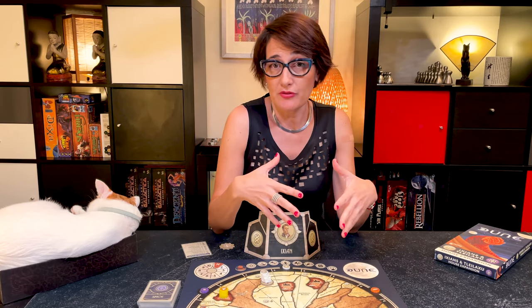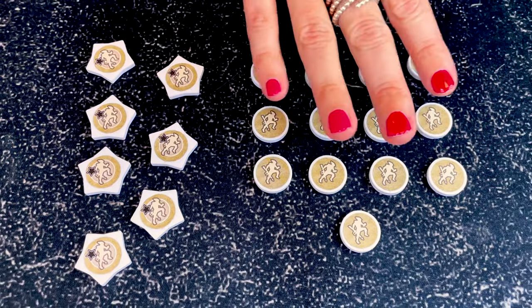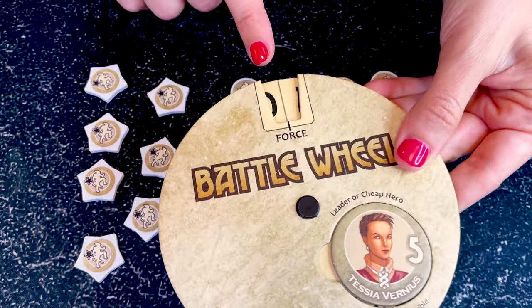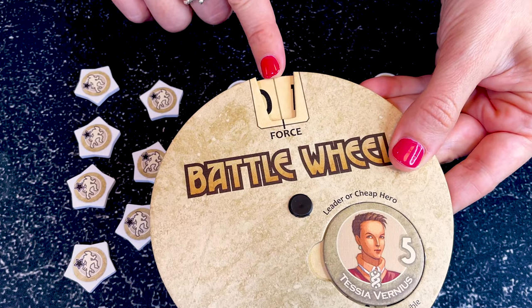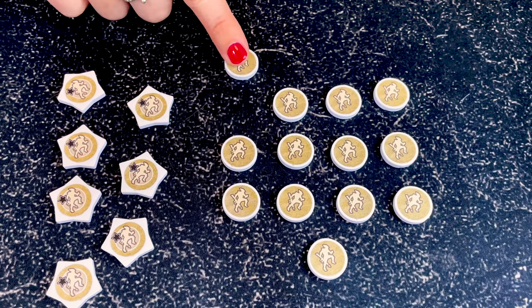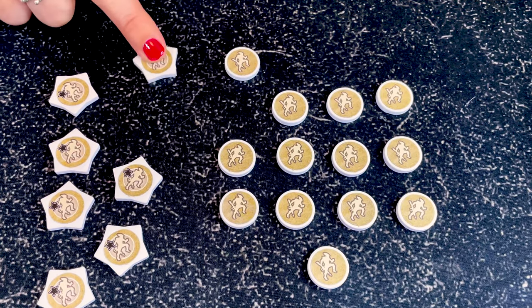The Ixians rely on technology and start with a decent amount of spice, but with weaker troops — they can only revive one force for free. They have two types of troops: 13 suboid forces, worth half the strength in battle. When using them, dial on the half mark of the wheel. You can also use suboids to absorb loss after a battle.